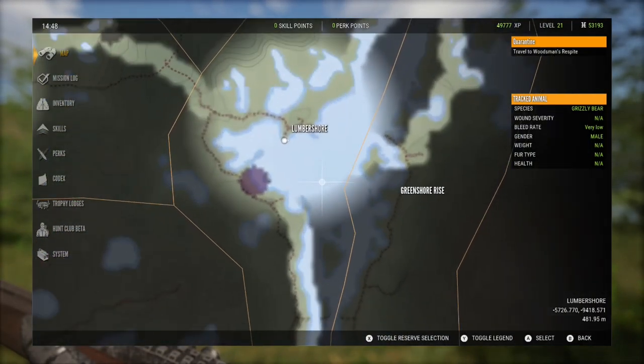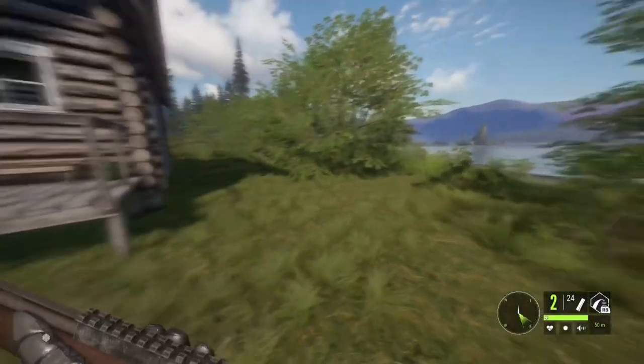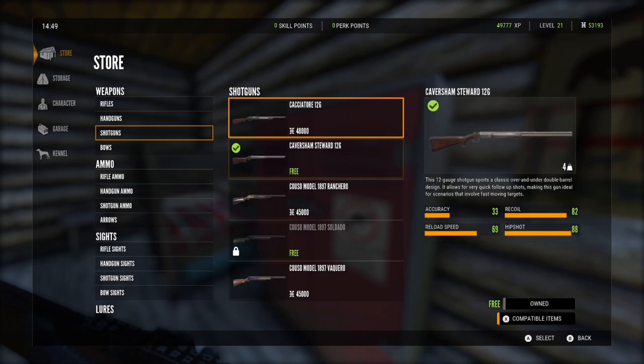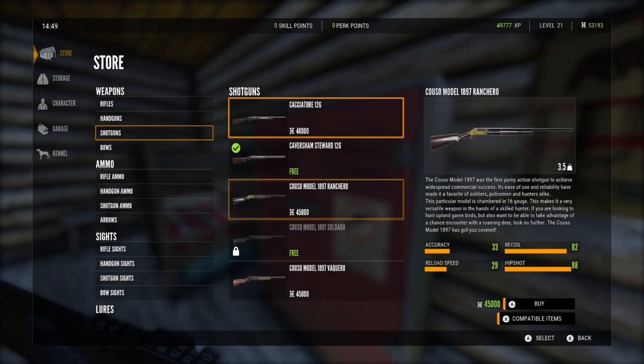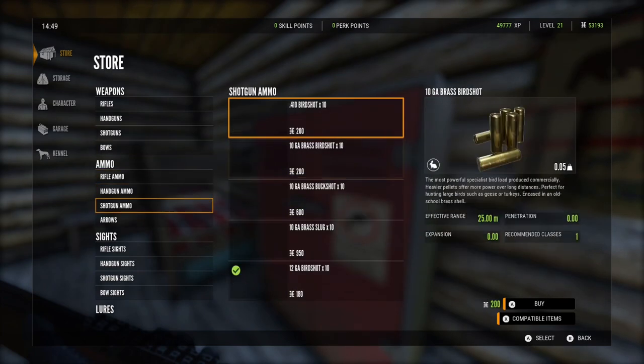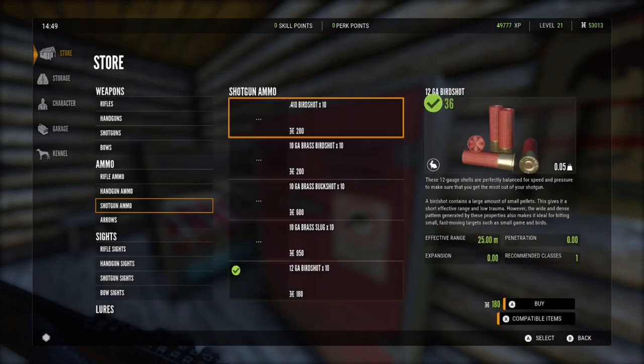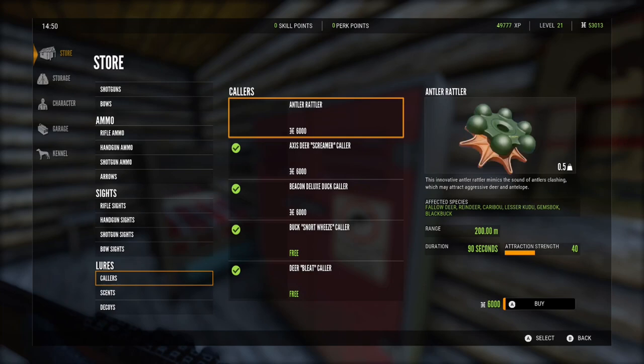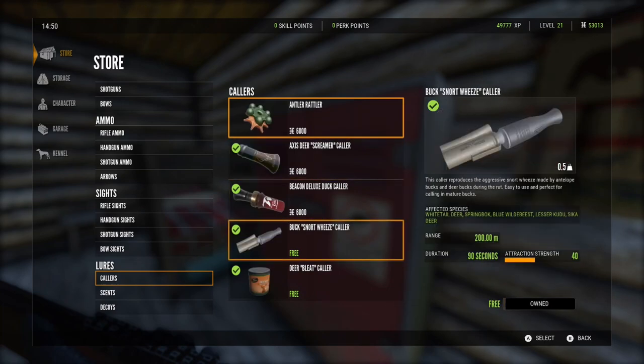Harlequin Ducks are found on Yukon Valley and Yukon Valley only. For what you can hunt them with, you can use a 300 grain arrow out of any bow. You can also use any shotgun as long as you're using birdshot with it, and you can also use .22s with just the regular .22 long rifle bullet.